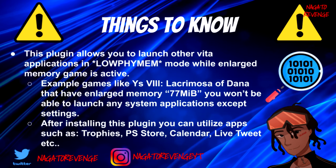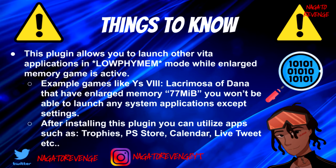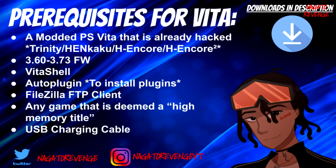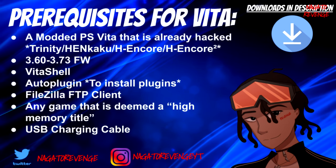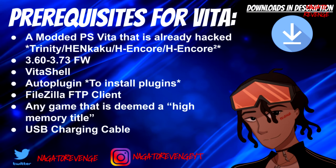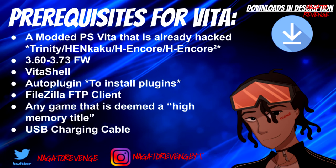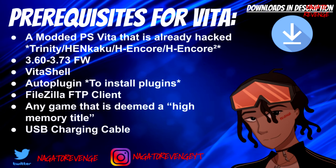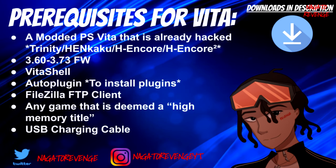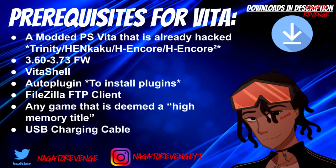For today's prerequisites — and anything I mention will be linked in the description below — first, you need a PlayStation Vita that's already hacked. Whether you're using Trinity, Henkaku, HENkaku Ensō, h-encore, or h-encore 2, you're good to go. I'm using my PlayStation Vita 1000 on firmware 3.60 Ensō. This works with 3.60 to 3.73.